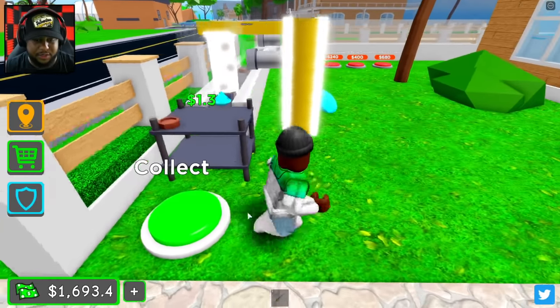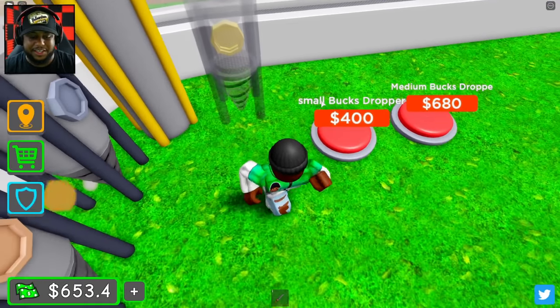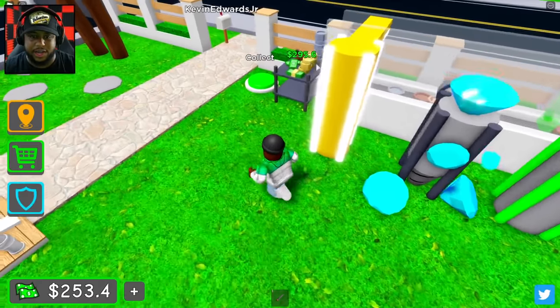Only 1600 bucks — oh my gosh, this goes up so slow. That's why it's going up slow, because I didn't get enough droppers! Let's get the small bucks dropper and then the medium bucks dropper — so now it should be going a lot faster.